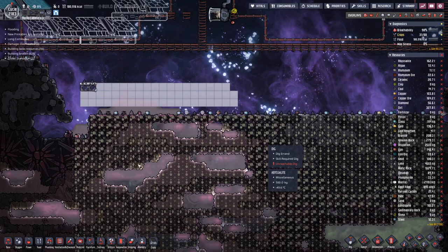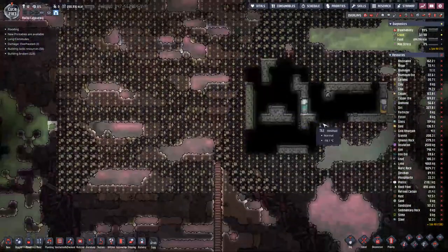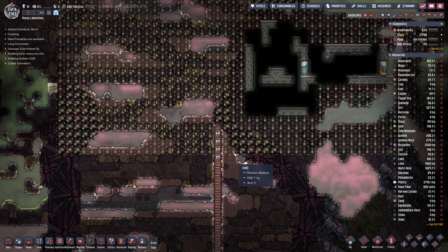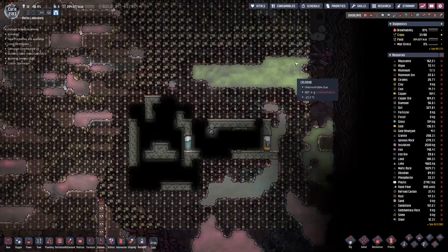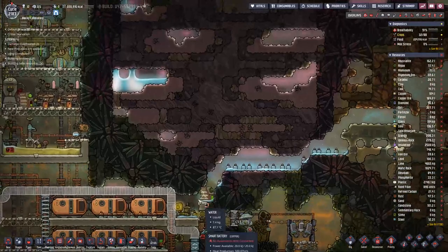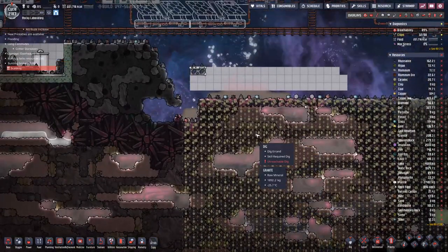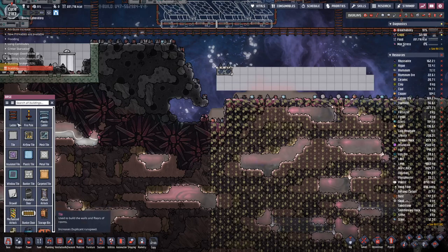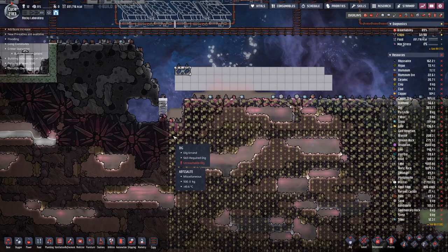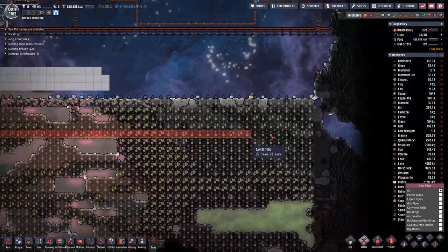I have to figure out a way to properly dig this out because it's just a massive space. We'll probably go bottom-up, maybe have a transit tube going in that direction. We can also have a bit of a ladder here to shave off the top layers.